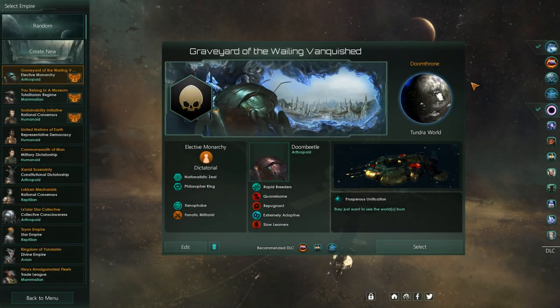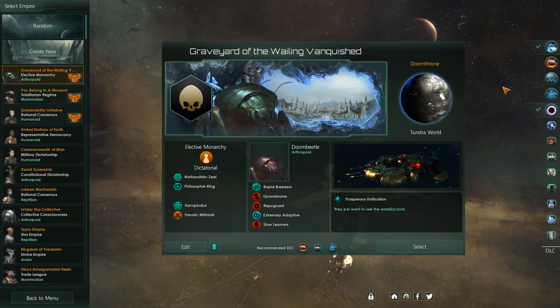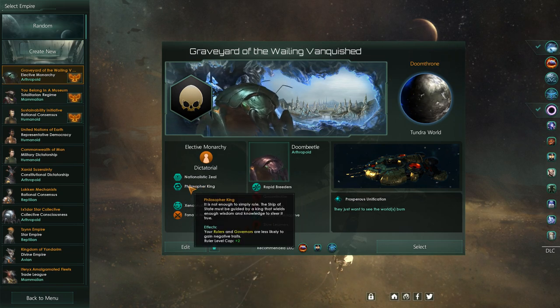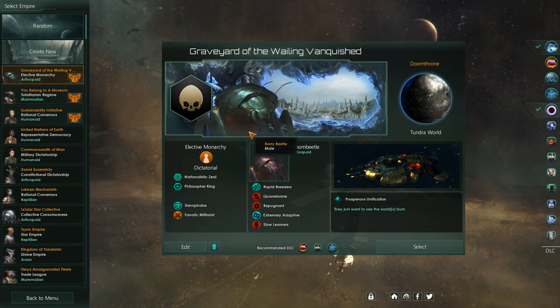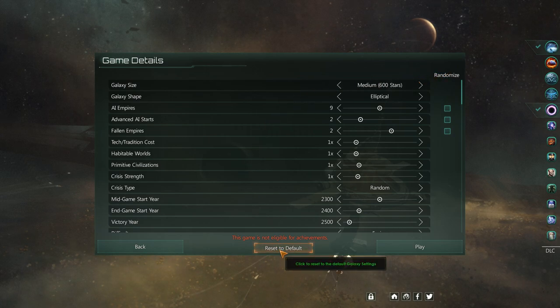This is an abridged campaign of the Stellaris Nemesis DLC — abridged meaning we'll only be looking at the most important moments, which in Stellaris won't be that many, so this may be quite short. We are a species with one thing in mind: we're going to do what the DLC calls 'Become the Crisis' — we're going to ruin everything in this galaxy.